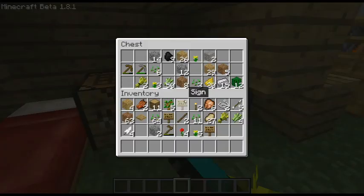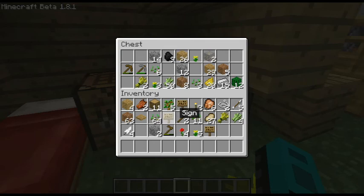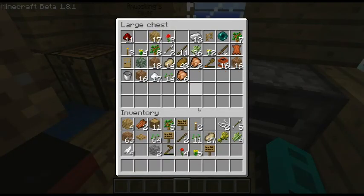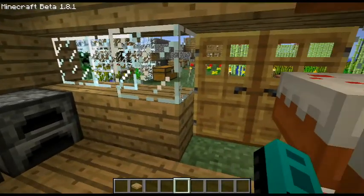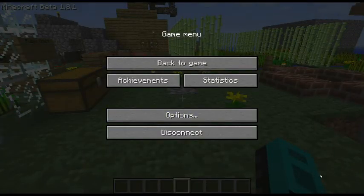I'm going to take all this stuff - I need to empty out some of this and put it into a chest. After this we're gonna go back on survival mode, right? Yeah. This is some pretty cool stuff - this is like ridiculously awesome.